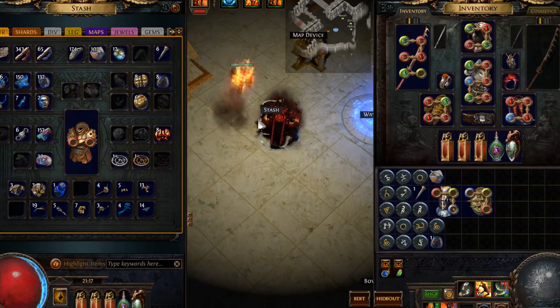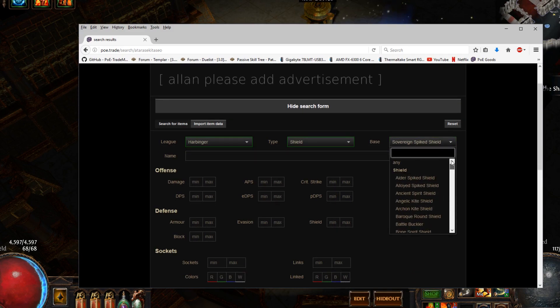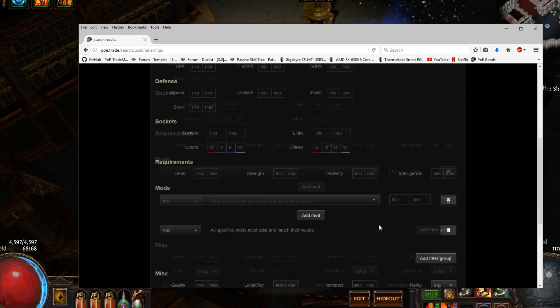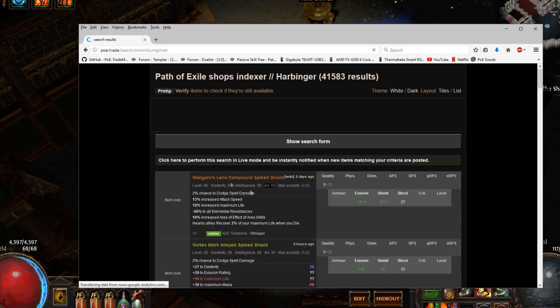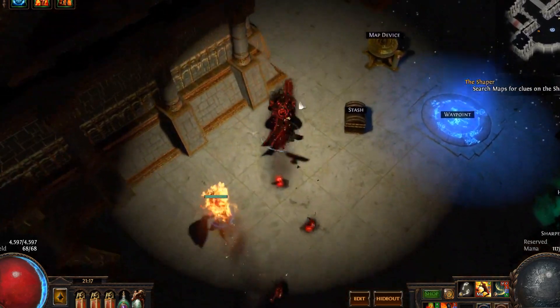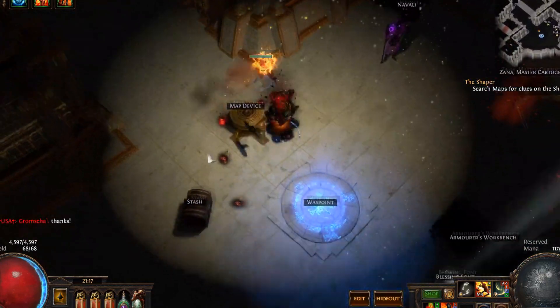That's pretty much all there is to it. If you're buying off PoE Trade — a lot of people, when they first look at the site, aren't sure how to use it. Say for example you wanted a shield — make sure you reset your search parameters. To purchase from someone, just click the whisper button, go to your chat, hit Ctrl+V to paste it, and that will send a whisper to the person. PoE Trade, if you've set it to only show people who are online, will let you get in contact with them.